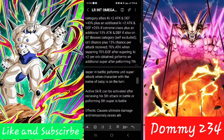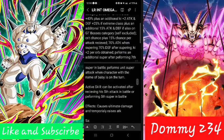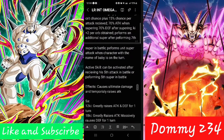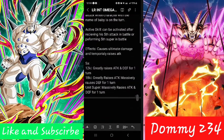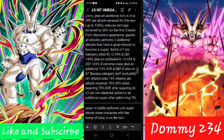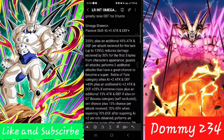His active skill can be activated after receiving his fifth attack in battle or performing his fifth super in battle — so not that hard. It causes ultimate damage and temporarily raises attack. 12Ki greatly raises attack and defense for one turn; 18Ki greatly raises attack and massively raises defense for one turn; and then the unit super massively raises attack and defense for one turn. We didn't give him the three turns on this because I don't want to make it that crazy — one turn is efficient when you're massively raising. Plus, he gets an additional super on his seventh super in battle, so that's two additionals total — he can do five supers.